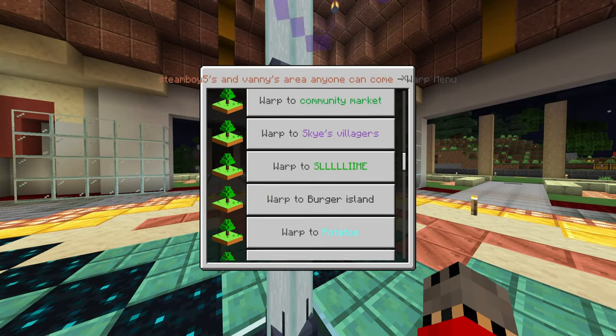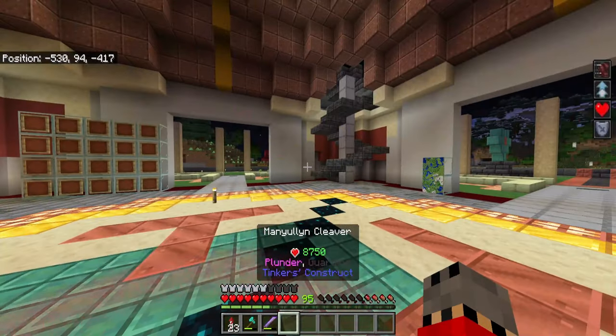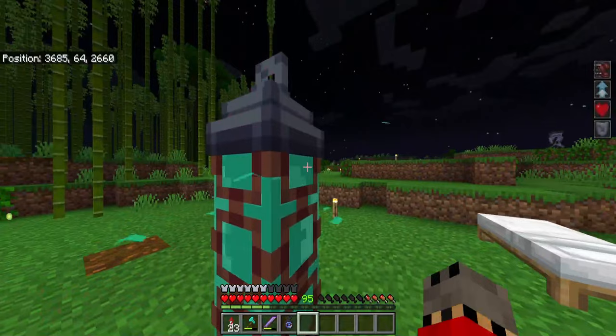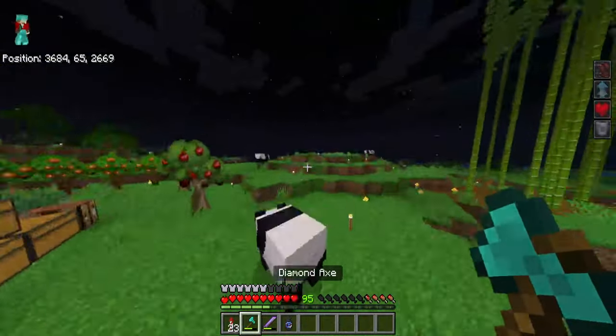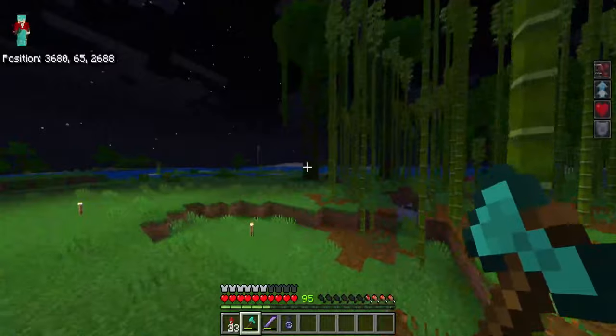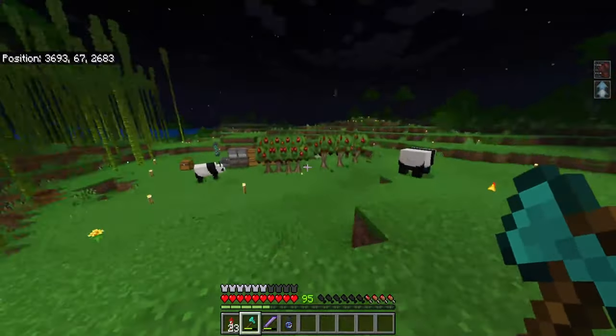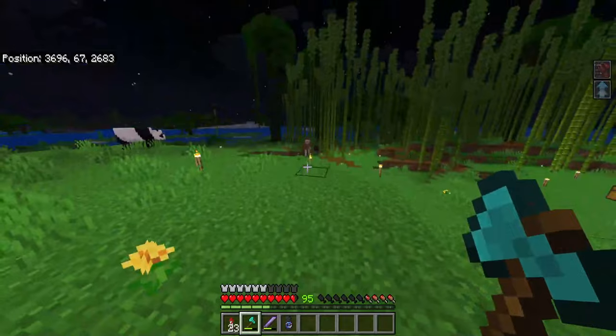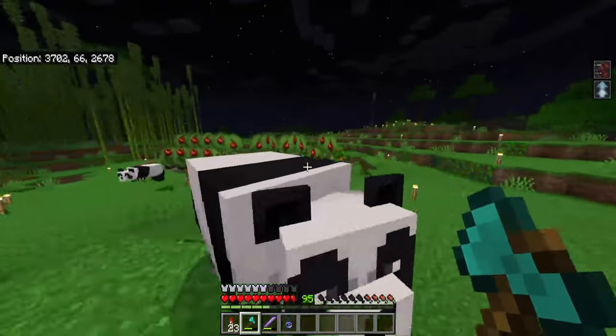There it is — this place is abandoned, but it's in a jungle forest and I can chop down a couple of trees and get the jungle saplings to Beast's house and Ansi's house. So I'm going to chop some of this, get the jungle saplings, and then give them to Beast and Ansi's area.